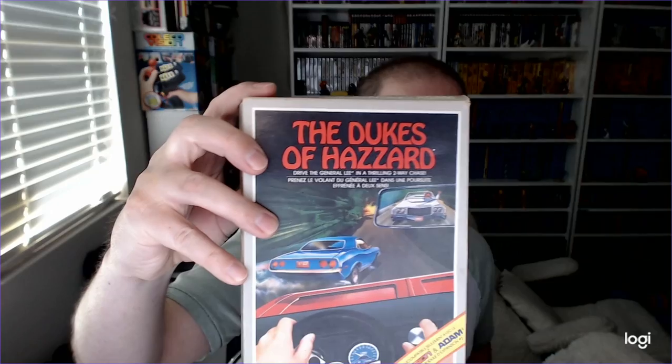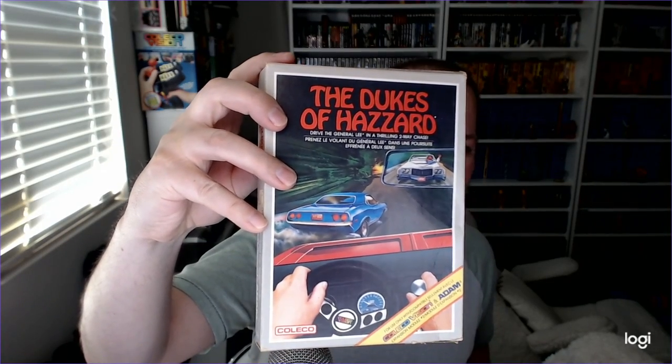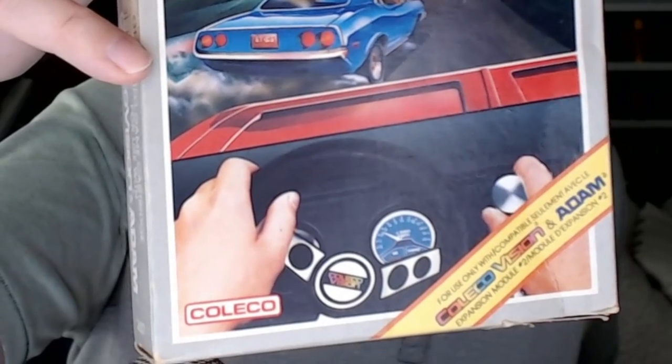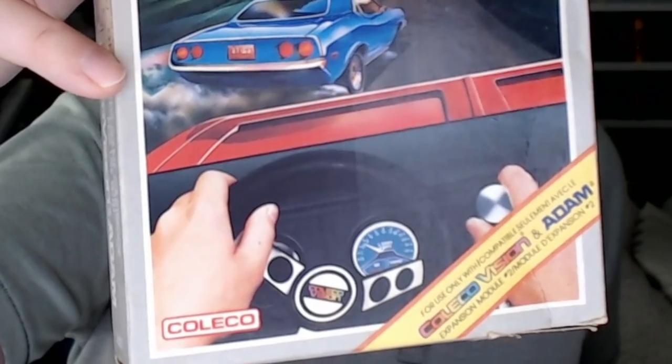I'm going to just open it up, and then we'll discuss all that good stuff after I do that. It smells like the fresh box. This is the Dukes of Hazzard. As you can see by the front of the box here, you're going to use the expansion module number two — the steering wheel — to play this game.